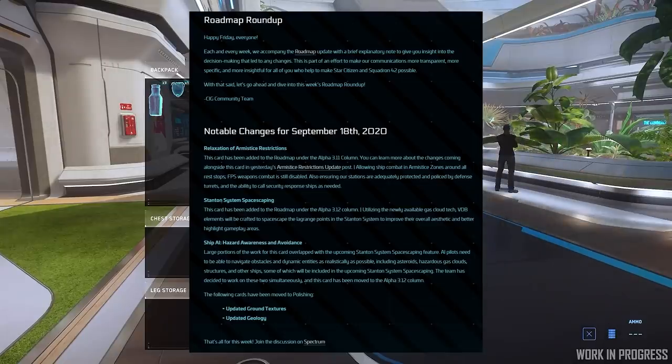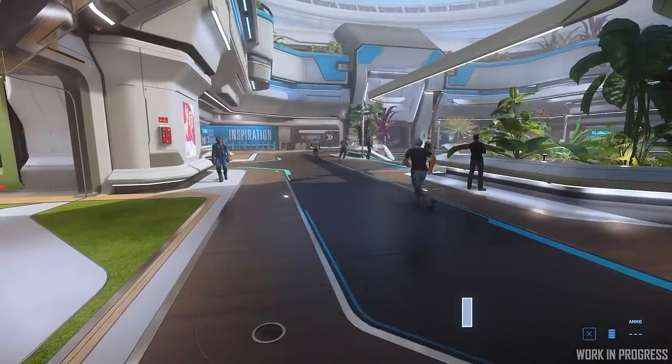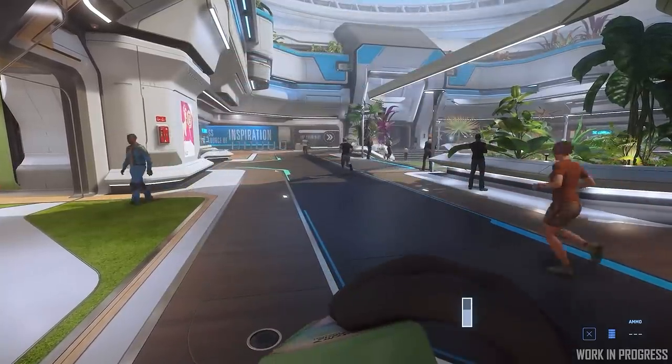However, these stations are policed by new destructible defense turrets and the ability to call security response ships as needed.